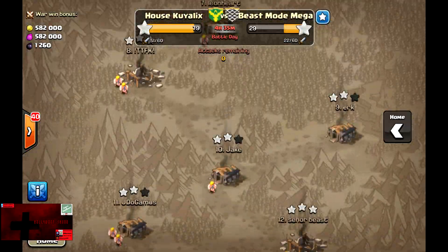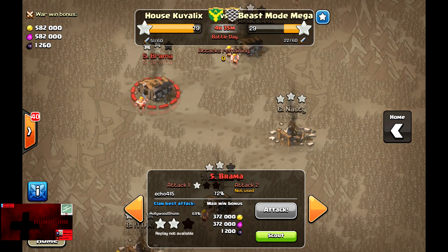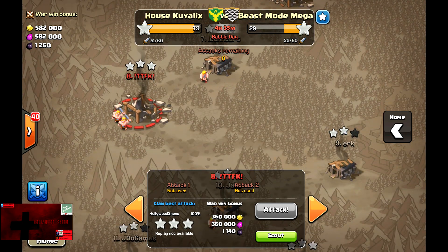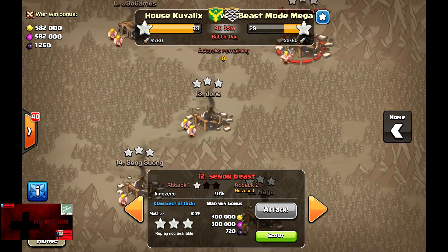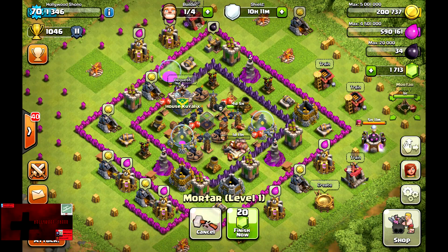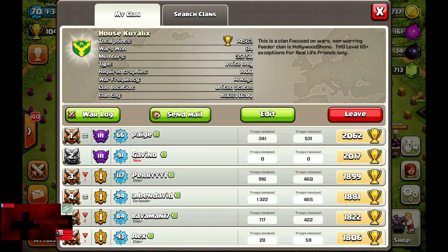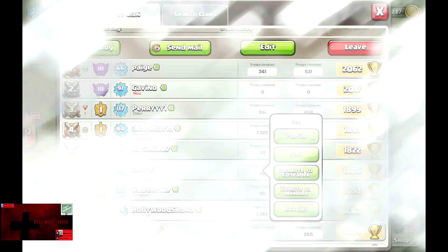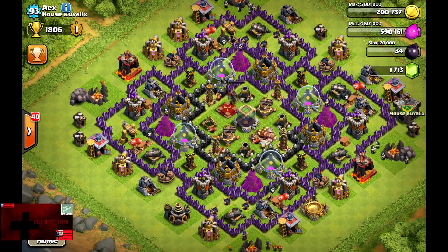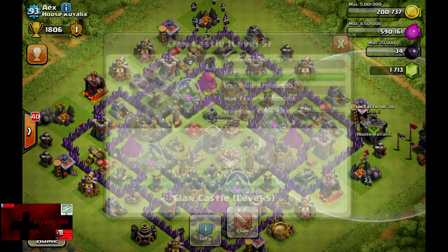Looking at the war loot, it's pretty much the same for Town Hall 8. However, there is a big increase at the top — Town Hall 9. As you can see, the war loot bonuses have increased by at least 10% or more. My other account probably has about 710,000 gold and about 2,200 Dark Elixir. Another good perk is that the Clan Castle now fits 1,000,000 gold/elixir and 4,000 Dark Elixir, up from 700,000 and 2,000. We're going to show off Aix, who has a level 5 Clan Castle — a level 5 Clan Castle holds 1.5 million gold and 6,000 Dark Elixir.